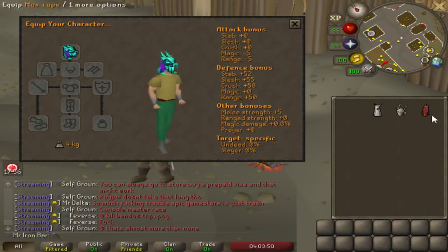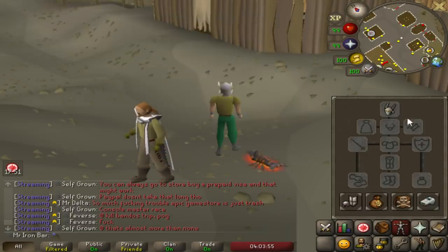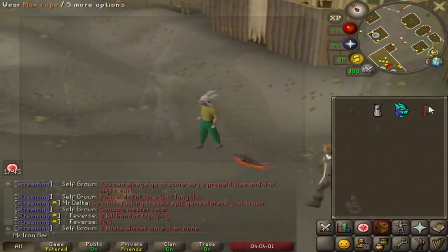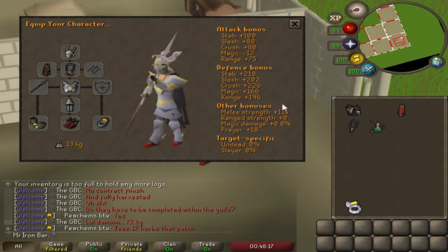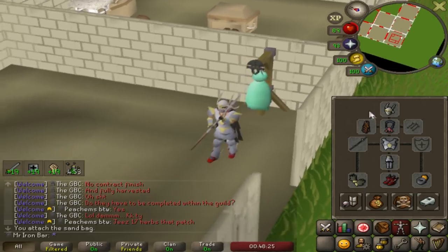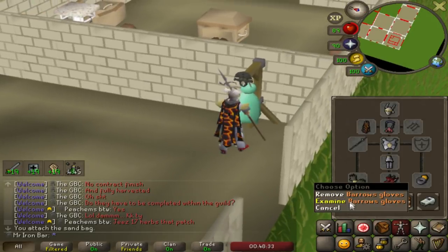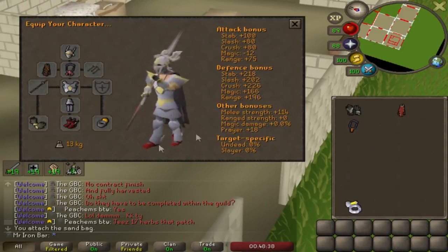Compared to the Serpentine Helm, defensively the Serp is still a bit better and it also has the poisoning ability. But for the most part, the Faceguard will be way more popular to use than the Serp in most places. So this would be the setup I use to fight Corp with the Faceguard. I should be able to hit a 43. Before, I could only hit a 43 with Ferocious Gloves and regular Neitiznot, but now I can actually hit a 43 with Barrows Gloves. The perk of that is the magic defense — I get an extra six magic defense. It's super important.